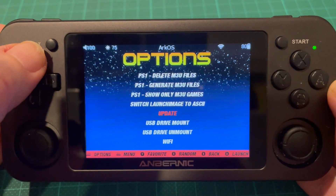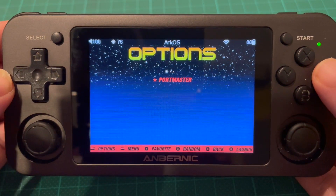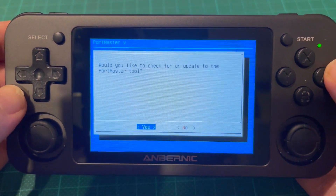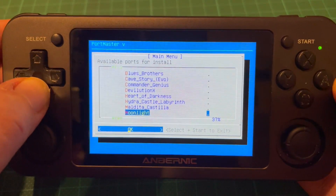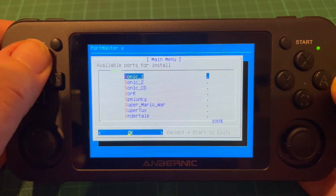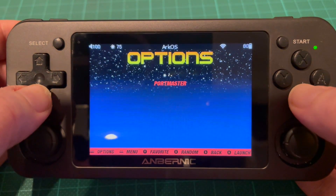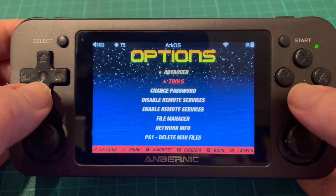New features in this update: first of all, if you go into the Tools section you'll find a new thing that Christian, the author of ArcOS, has created — excellent work on his behalf — which is Portmaster. This is a replacement for Amber Ports eventually. You can check for updates when you put it in, and you can install all these new ports just by selecting them. A lot of them are already in Amber Ports, but there are a couple of new ones like OpenJazz and Jazz Jackrabbit. When you install a port, you just need to restart EmulationStation so it sees the new port in the Ports section.